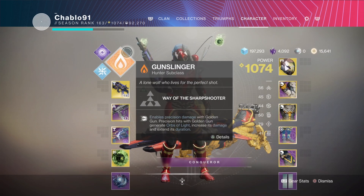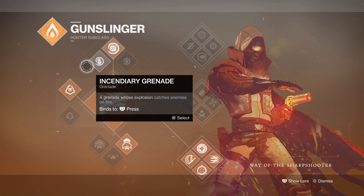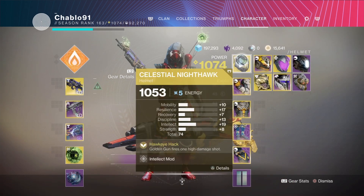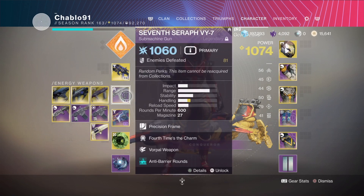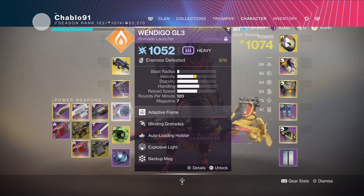I just wanted to do a Gunslinger run. We're using bottom tree with swarm grenade and marksman's dodge, paired with both Bad Juju and Celestial Nighthawk to get massive damage and get our super quite often because of this exotic. We're using a Seventh Seraph weapon for anti-barrier rounds on arc shields. We've got Wendigo on as well for more arc shield damage, boss damage, and damage to knights.